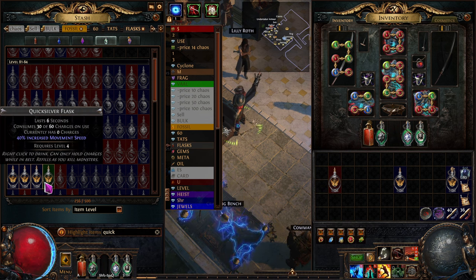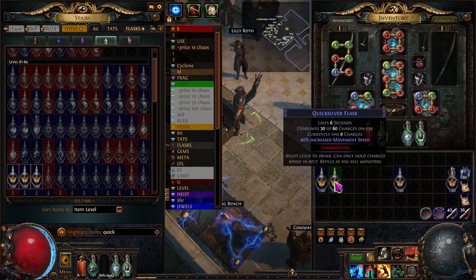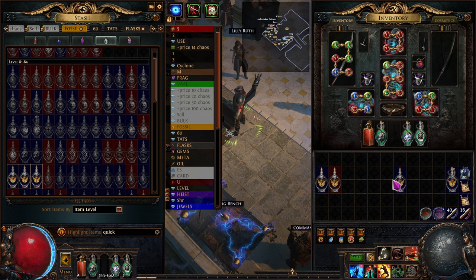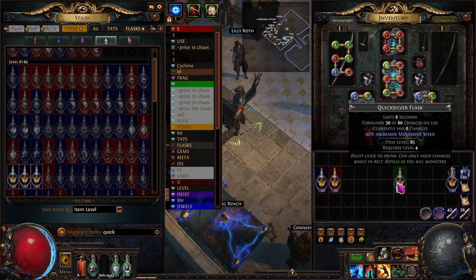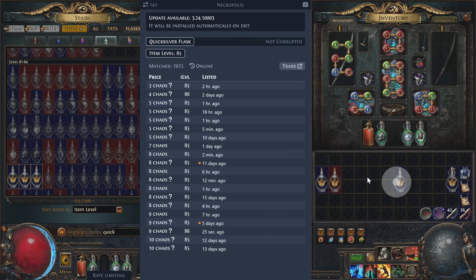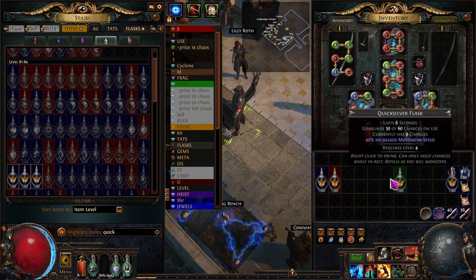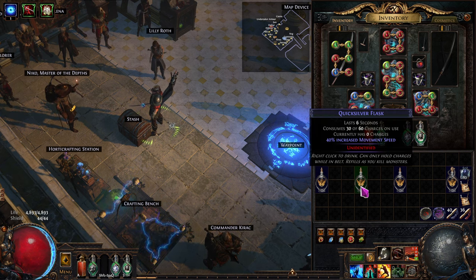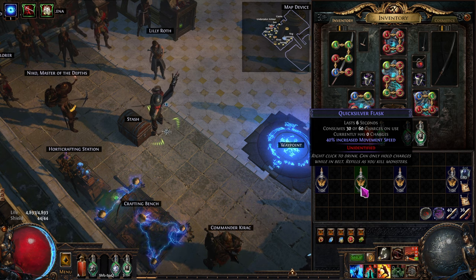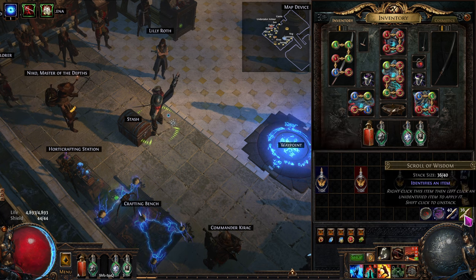I'll show you one of each. We have our flask now. You could also buy them off the market — probably one to two chaos, maybe three. Let's check: item level 85 base is selling for three to four chaos, so you can actually sell these plain bases for decent money. Now, if you have a flask that's already magic and has bad stats, that's a problem — we want to start with a normal one because it's easier to quality it up to 20.